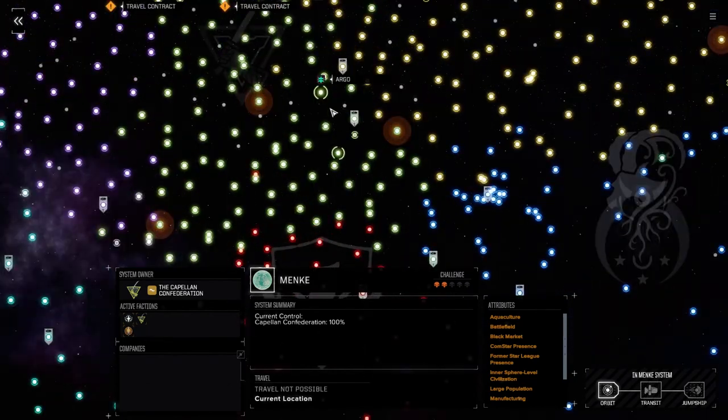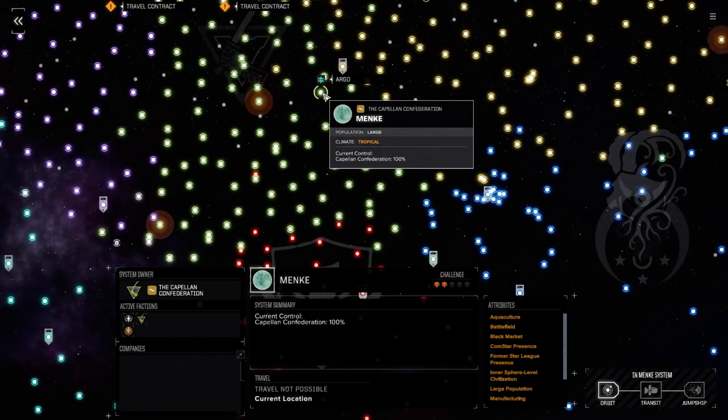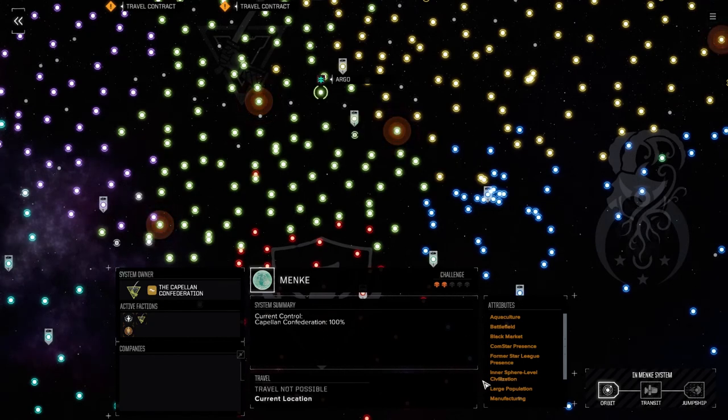We're in Compelling Confederation space right now, and we're going to take a few missions here. It's a two-skull planet, but there's lots of other missions here.